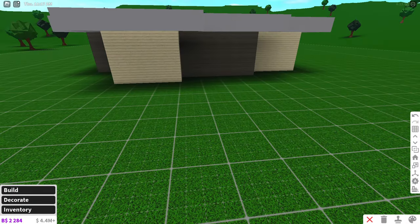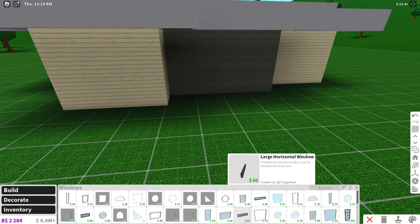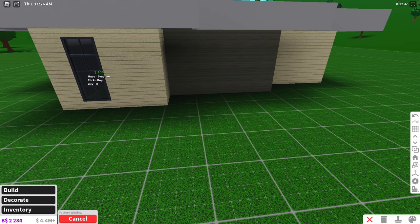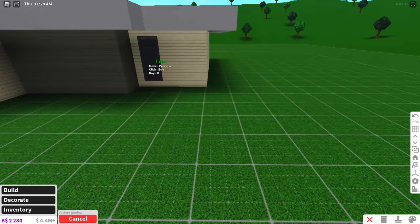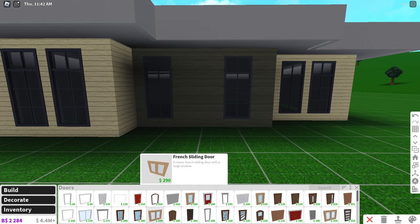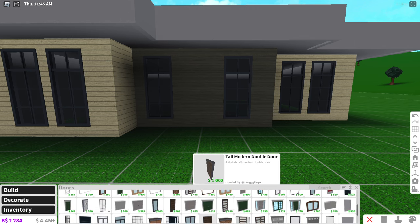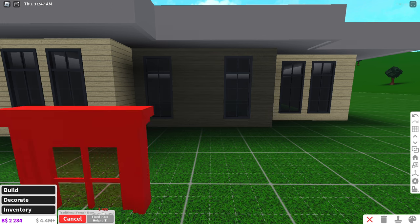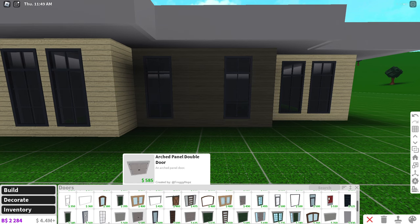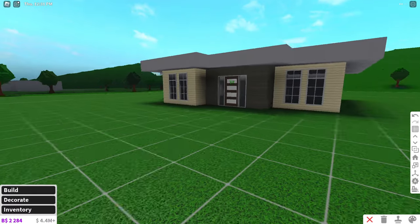Next up: how do we window the house, structure it, and where does the front door go? First, go into windows and choose one that fits the house. I'm going to choose a factory window — one of my favorites in Blocksburg — and place them on these parts. Then choose a door that fits the factory windows. The frosted door fits the most, so we'll go with that. Now we technically have a front of the house.